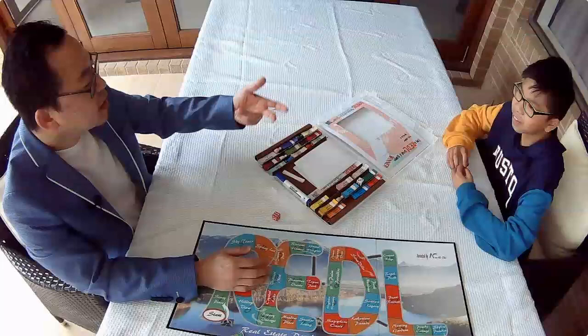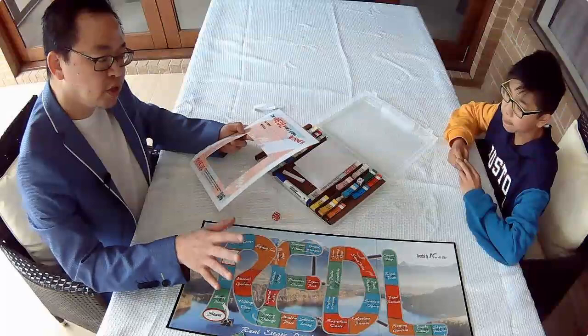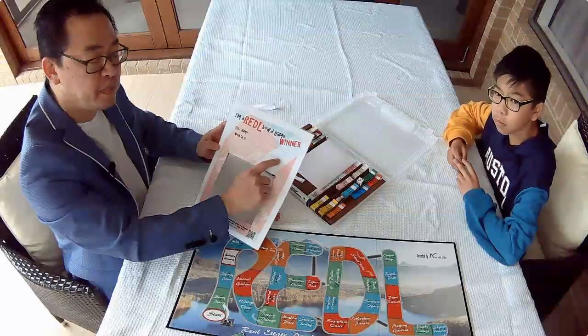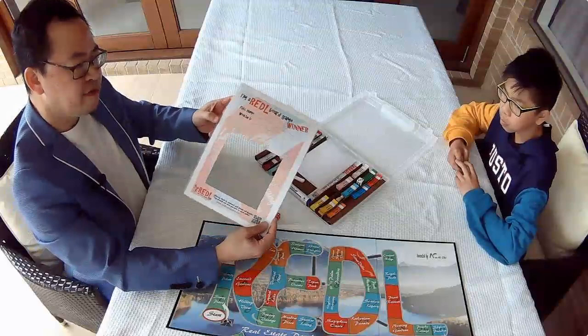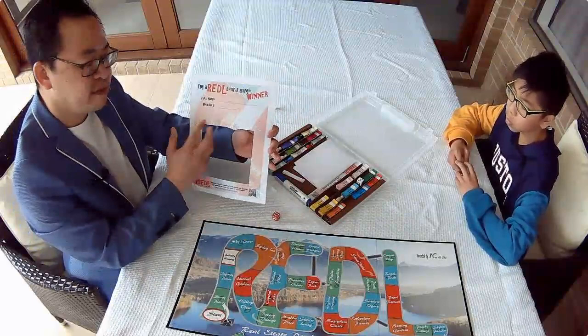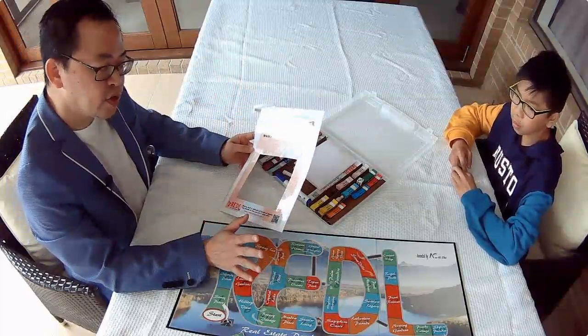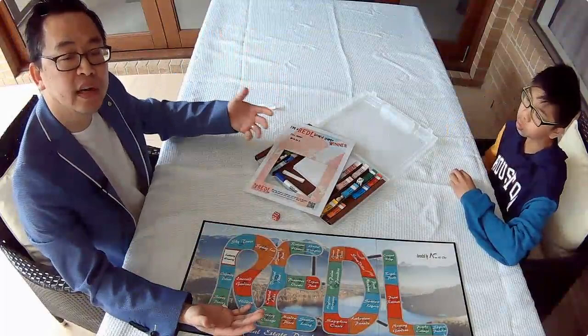We've also got a photo frame. At the end of each game there will be a winner. Every winner can use this photo frame to record their name and the wealth they've created in the game — that's all the money less all the loans borrowed from the bank. They can take a picture with their friends and share it on social media. The intention is to eventually invite winners from different communities into a bigger challenge to see how they perform against other winners of this game.